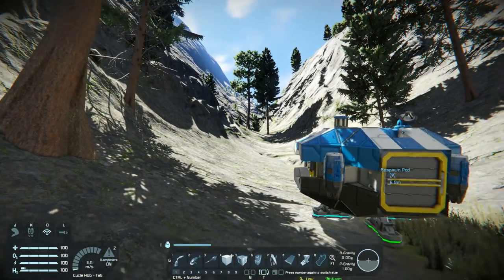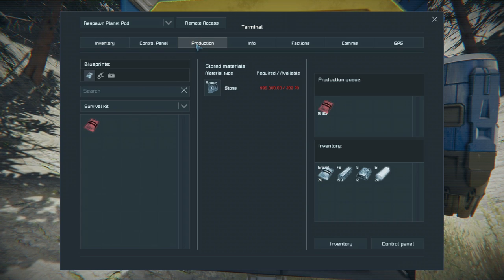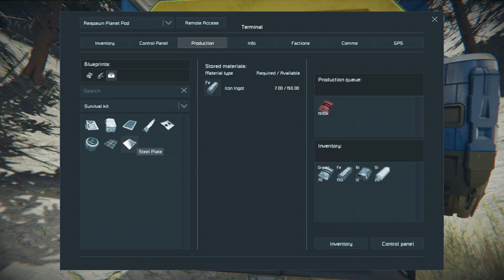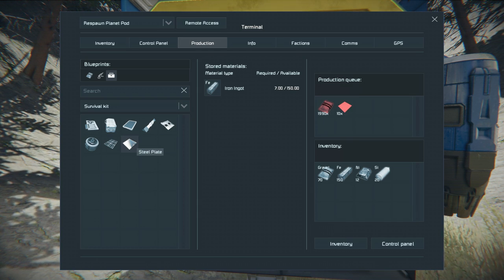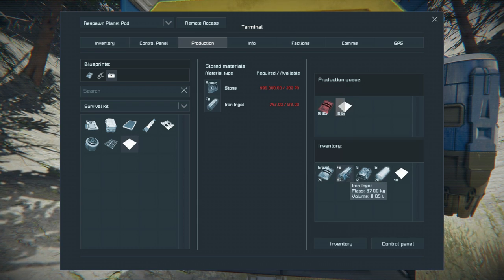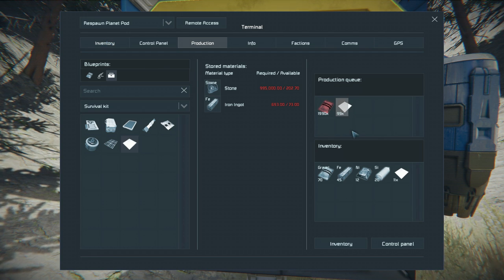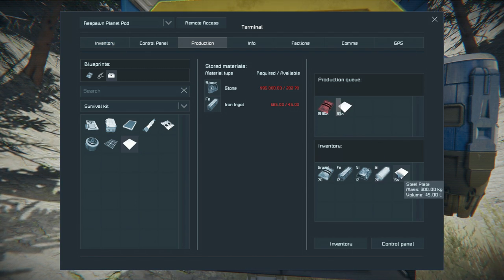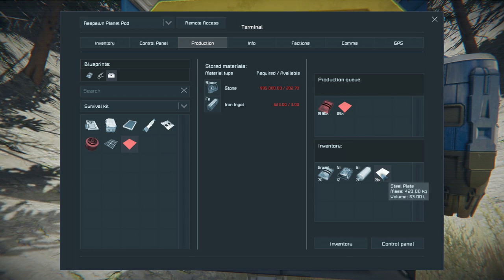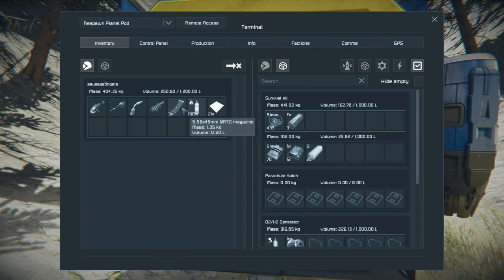You've drilled a load of stone, you've got your ores — you want to make steel plate. We'll go back to production, go to basic components — or you can search in the search bar. I need steel plate. I can Control-click for 10 or Shift-click for 100. It will take the iron and turn it into steel plate. The inventory on this thing isn't very big, so if it's stopped building and you have enough material, chances are you're going to have to take out what you've already made before it can continue. You'll have to click back on inventory and then double-click on it. Then you will have it in your inventory.